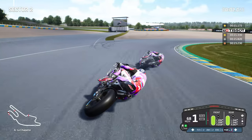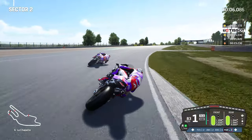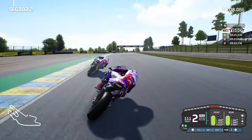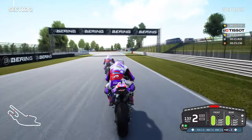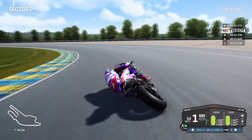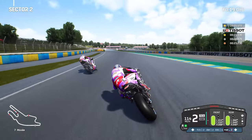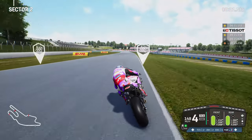Once more into La Chapelle, holding a nice lean angle going into the middle of the circuit. Look at the 100 metre marker on your right hand side — brake just a little bit after that, nice and gentle. You can see the graphic in the bottom right corner of the screen showing how much brake is being applied, and now the acceleration as we charge up into Garage Vert.